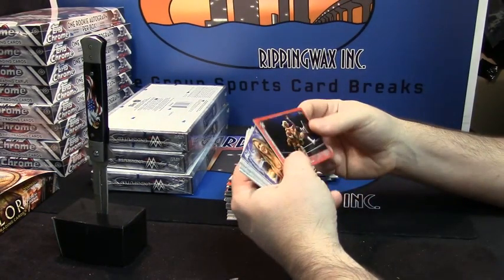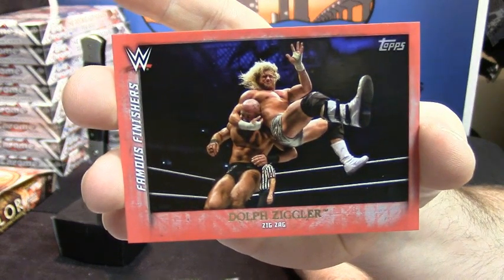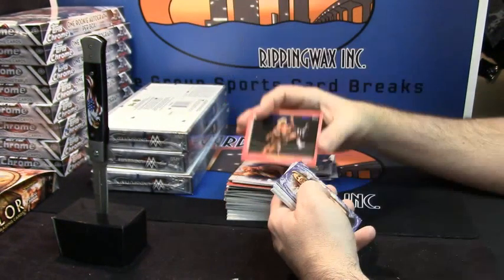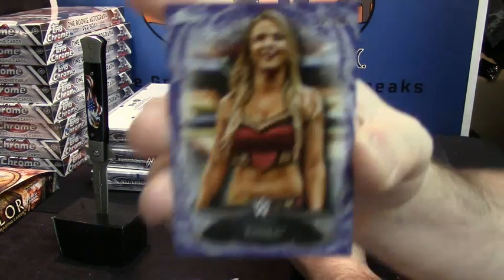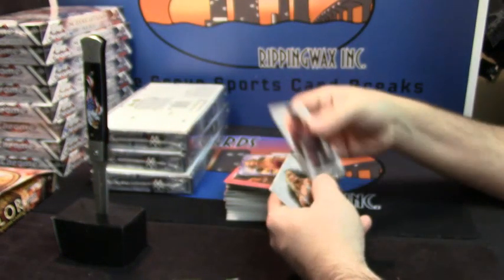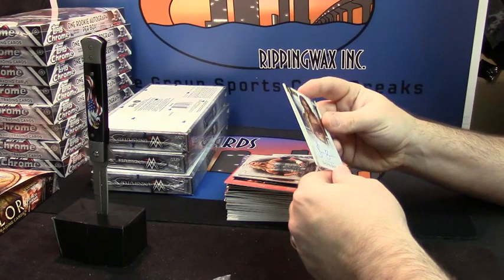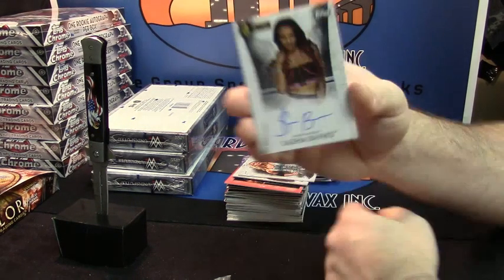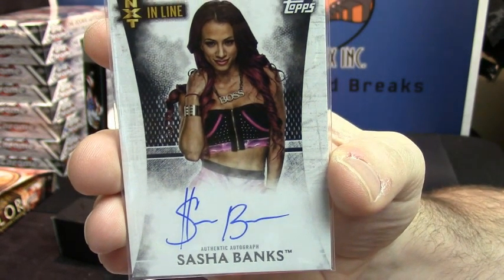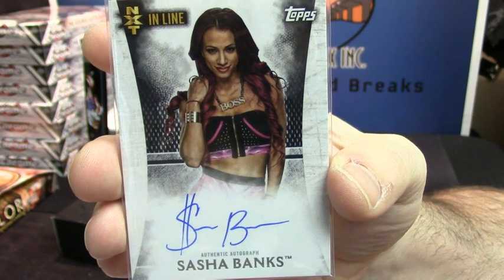Dolph Ziggler, the Zig Zag finisher — looks kind of like a bulldog. 39 out of 50, Emma. Mark Henry base, Trish Stratus base. And another one with an impressive signature — Sasha Banks, also a rookie card with a dollar sign. I have been told that her cards do so well.